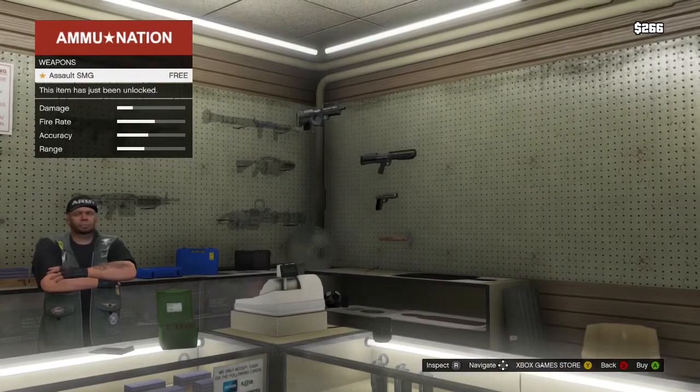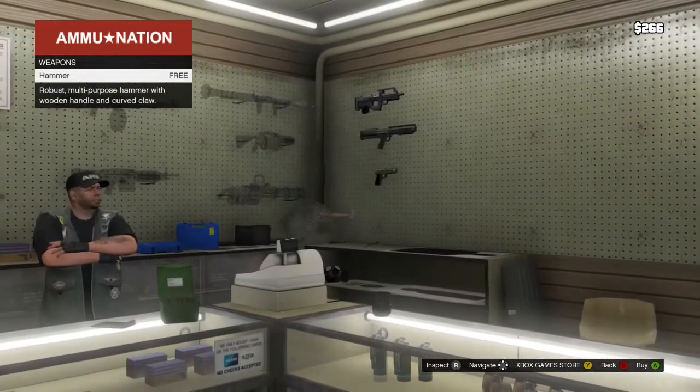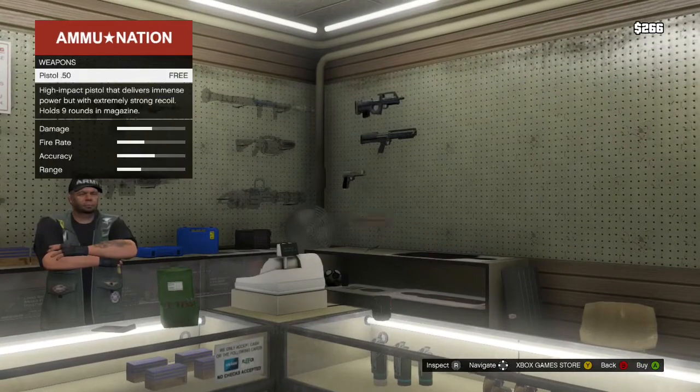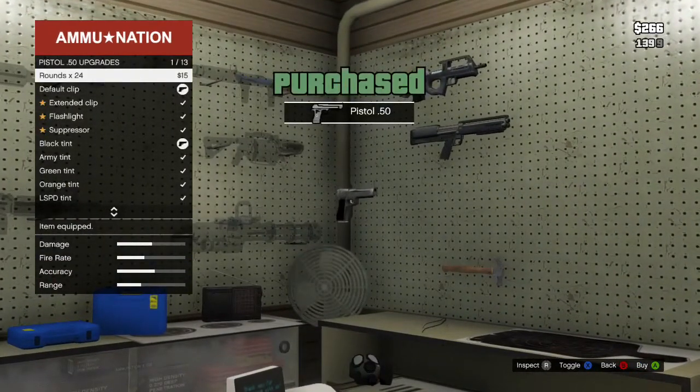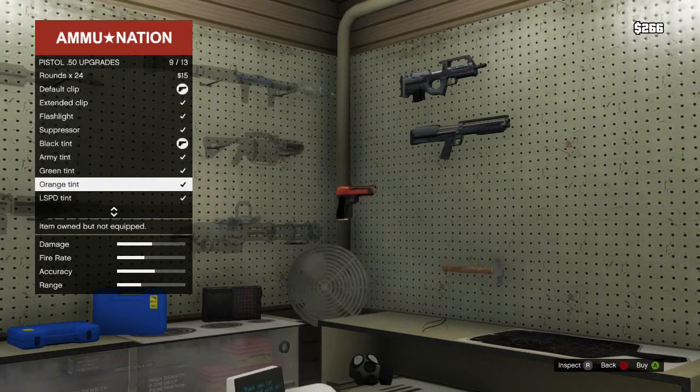I'll go for the Hammer because it's free. You might have to wait until you unlock Michael, because I think you start with him — he's got about seven grand, but Franklin's only got 200. If you just sign up to the Rockstar Social Club and link it to your account, you get the Assault SMG for free. It's a really decent SMG — it's the one at the top, and all the upgrades are free.